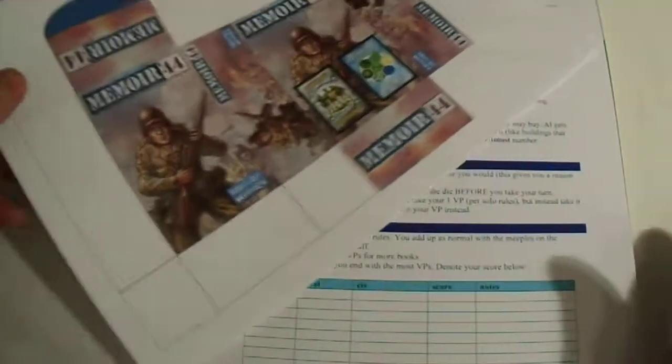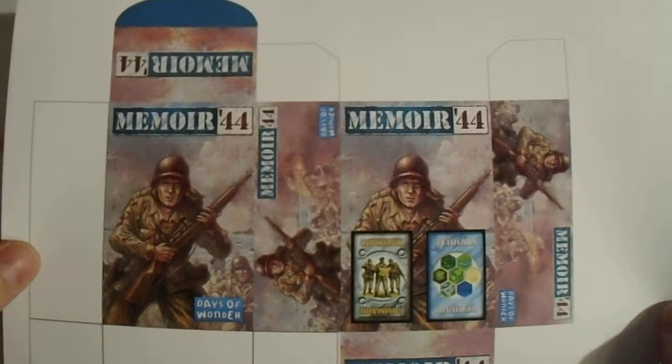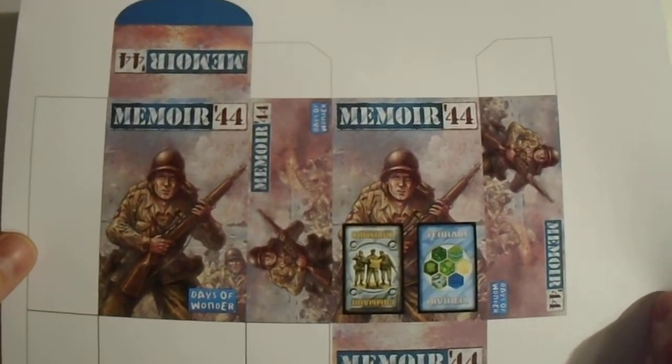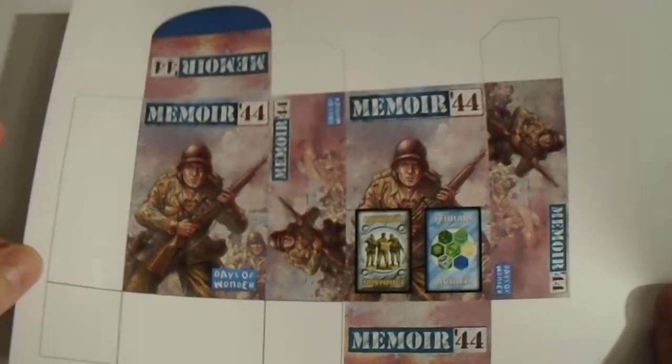The Memoir cards are hard to take out, so it's useful to have some kind of tuck box — and this is designed for a tuck box.